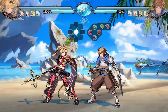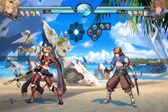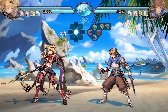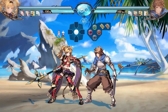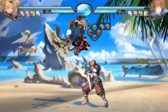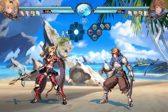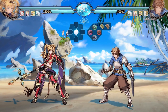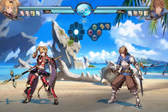Next is 2U, which is her sweep — a two-part sweep where both hits are low. It's seven frames startup and minus seven, so it's relatively hard to punish. It can be utilized to catch the opponent standing and get them into a knockdown state, which is one of Zeta's greatest strengths. Knockdown state is where she really excels, and it's just really good as a sweep in general.